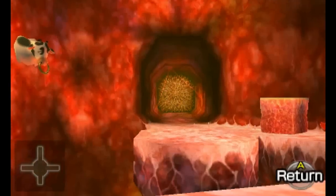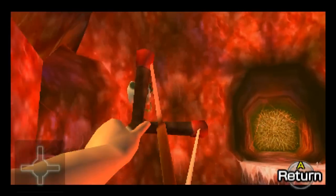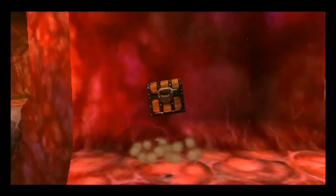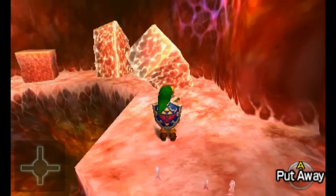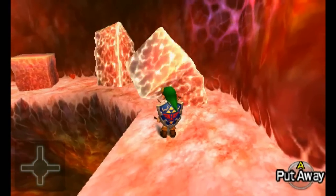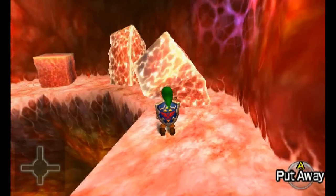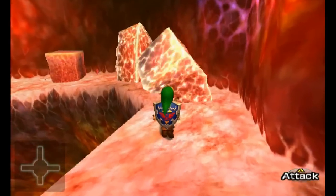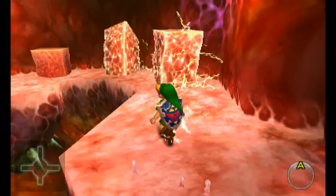These are some sort of antibody things — perhaps we should kill them all. Let's use the slingshot on the cow — that was a mooing! It has dropped a chest for us. Can we get past these fellows? When they stop mooing, perhaps? They're not going to stop, are they? Try hitting them with a Deku stick or slingshot — ouch, ouch, ouch.